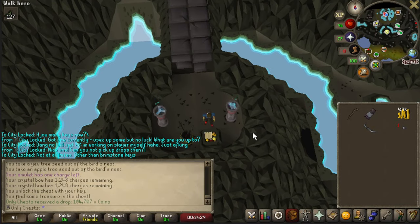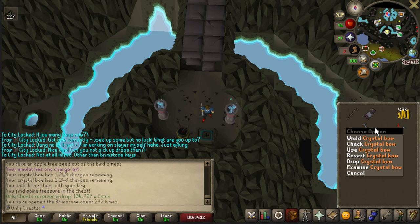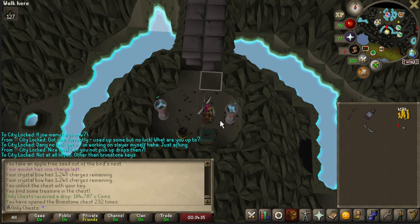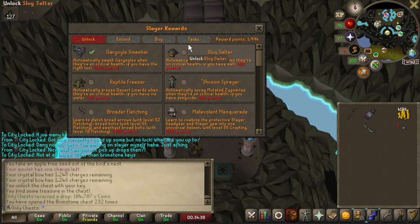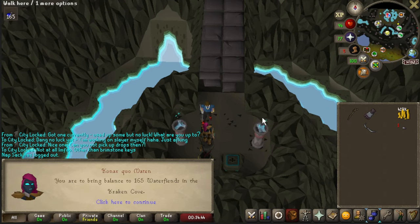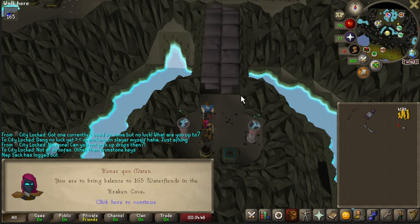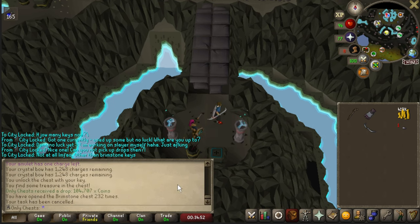Not the best task for keys unfortunately - we got Cave flies in the Cave fly lair, probably won't be doing that. Let's just go ahead and slap this one open. Hey, we got 104k - almost enough to recharge the crystal bow, so that is pretty nice. I'm just going to cancel this. Hopefully we can get something a little bit more rewarding experience-wise. Water fiends in the Kraken's Cove - it's been a really long time since I've done those, so I don't think I'm going to do this either.